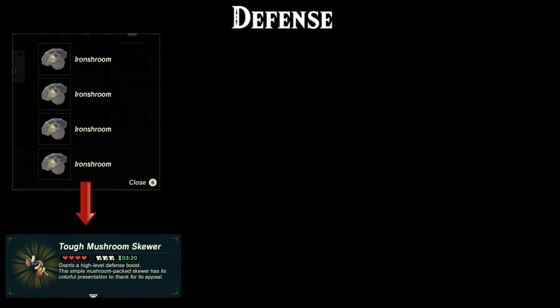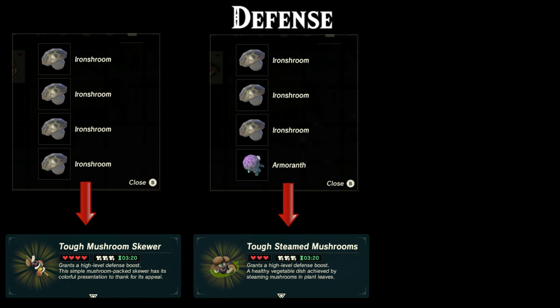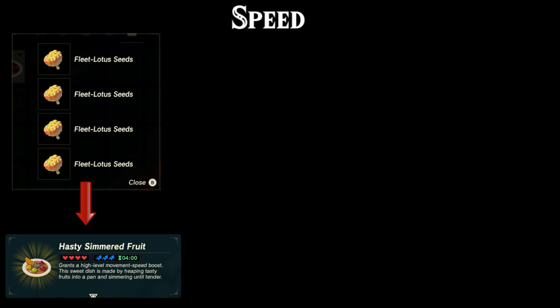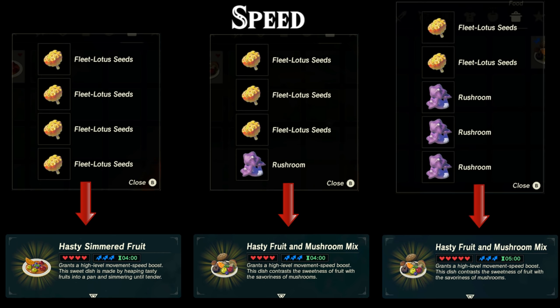Moving on to the defense foods: combining four iron shrooms will give you a level 3 defense boost for 3 minutes and 20 seconds. Combining three iron shrooms with one armoranth will give the same result. Combining two iron shrooms with three armoranth will give you a duration of 4 minutes and 10 seconds. Moving on to the speed boosting foods: combining four fleet lotus seeds will give you a level 3 speed boost for 4 minutes. Combining three fleet lotus seeds with one rush room will give you the same result. Cooking two fleet lotus seeds with three rush rooms will give you a level 3 speed boost for 5 minutes.